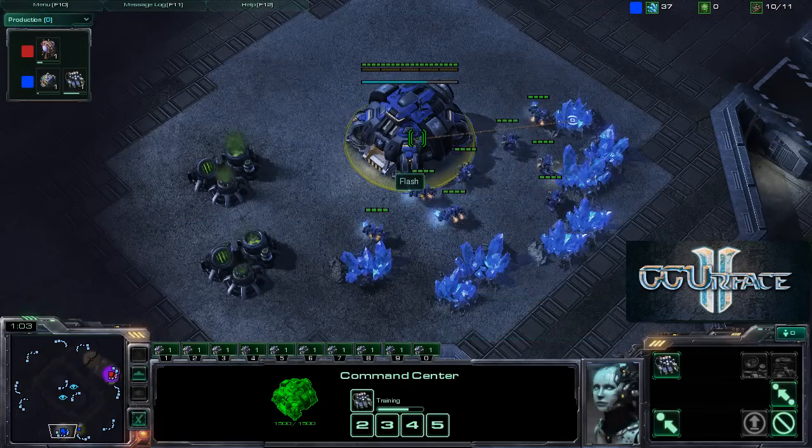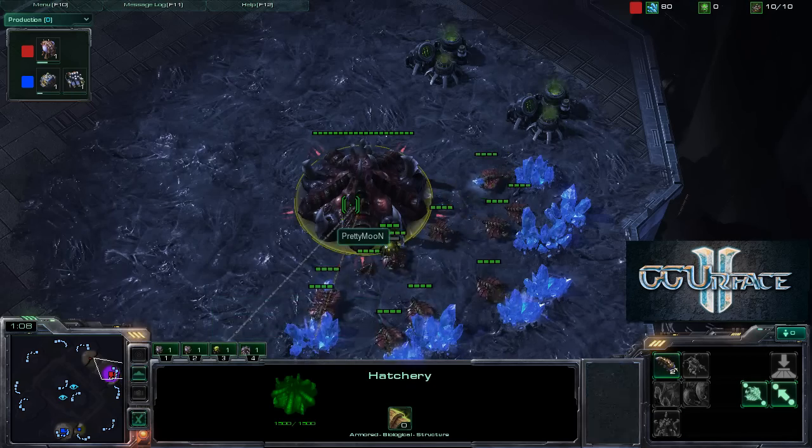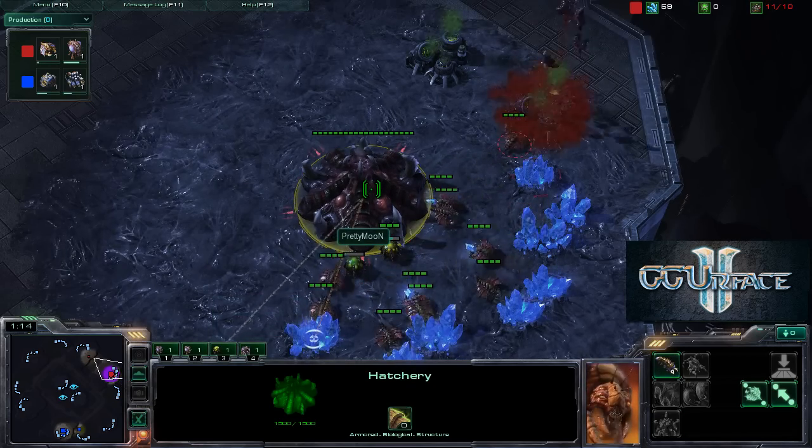Hello and welcome to a game between Flash and Pretty Moon. Flash will be playing as the Blue Terran player at the 6 o'clock position, and Pretty Moon will be playing as the Red Zerg player at the 3 o'clock position.